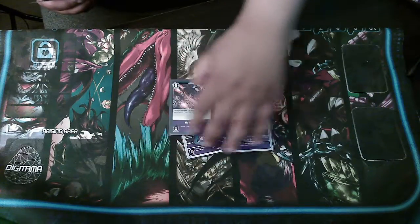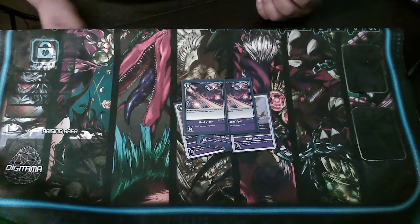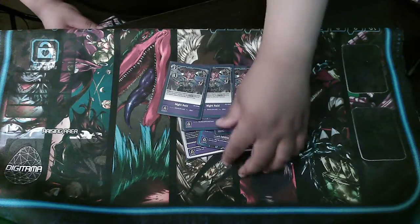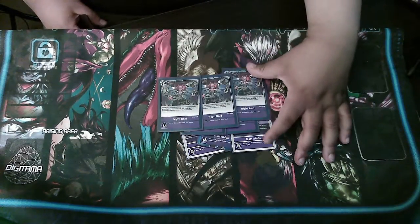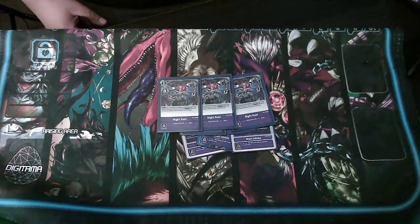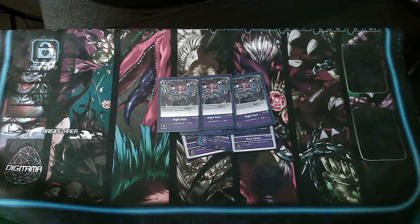Two copies of Heat Viper — five cost, delete one of your Digimon and delete two of your opponent's level four or less Digimon. Simple and easy — establishes more presence, knocks out a wall of blockers, knocks out anyone trying to rookie rush you. Pretty good removal. Three copies of Night Raid — an extremely powerful card for purple. For two cost you revive a level three purple Digimon, and if you hit it on security you just perform the main ability of reviving a level three. Their on-play costs don't activate.